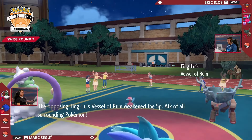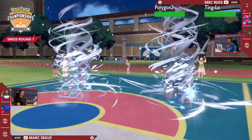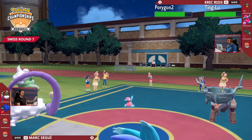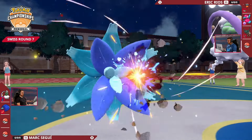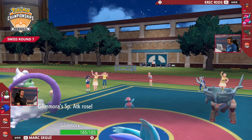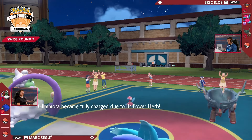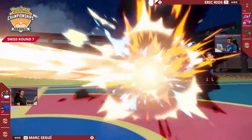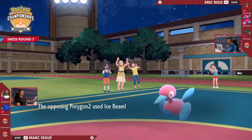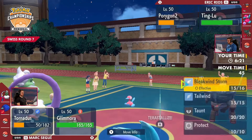Let's see if that future sight is accurate as Ting Lu joins the field. Bleakwind Storm coming out with a double connect from Tornadus onto both of Eric's Pokemon — nice little bit of chip damage. Porygon2 will appreciate that speed drop if it is indeed setting up Trick Room. Here comes Meteor Beam — you get the rise to your special attack. It's a little stressful because this move might miss, but fingers crossed the Meteor Beam connects. Power Herb enabling it to hit in one go rather than two — and it does connect. There's the Meteor Beam into Porygon2. I am constantly impressed by how bulky Porygon2 can be. There's the Ice Beam — no freeze.